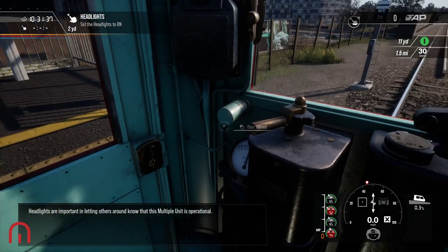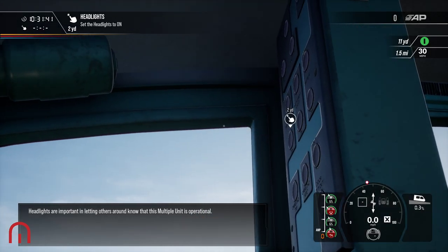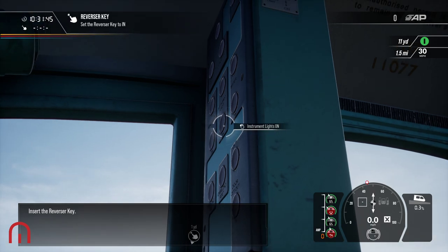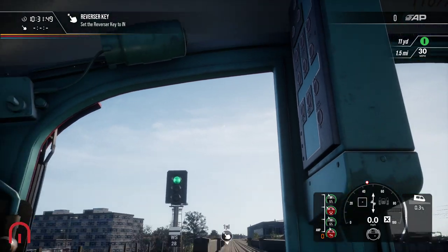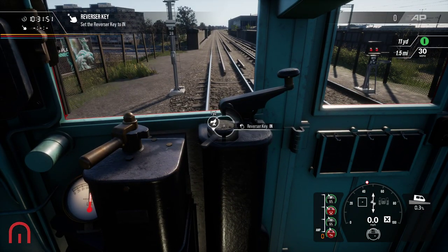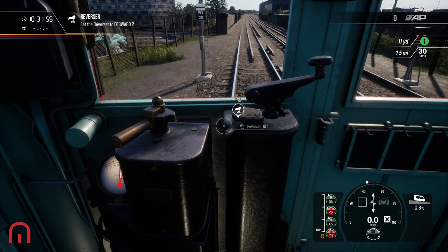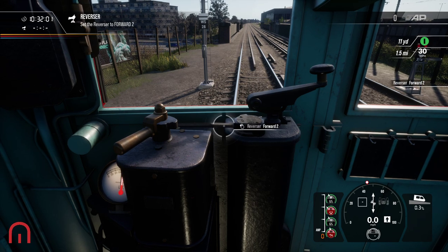Headlights are important in letting others around know that this multiple unit is operational. So we've got our headlights on there. Insert the reverser key. We've also got the instrument lights here as well, so it's good to have that one on too. We can move the reverser with our controller, or we can press it on the keyboard, or the up/down arrow on the d-pad. I'm going to put that into forward two.